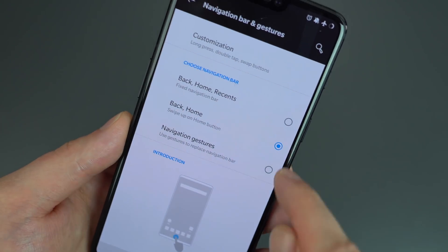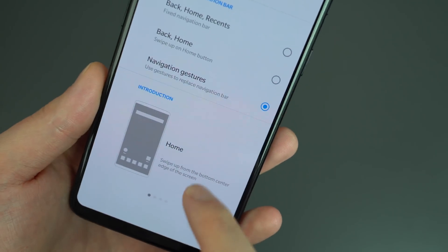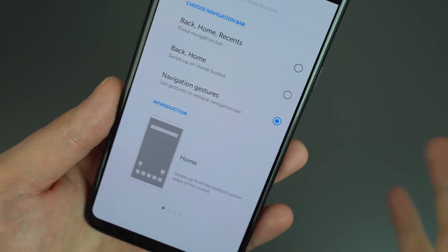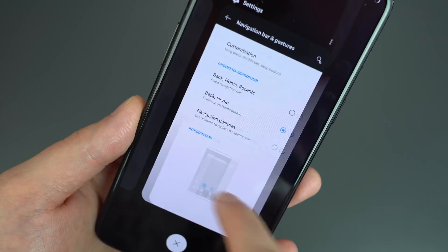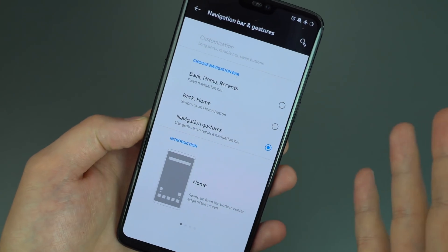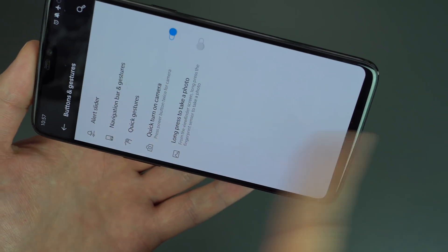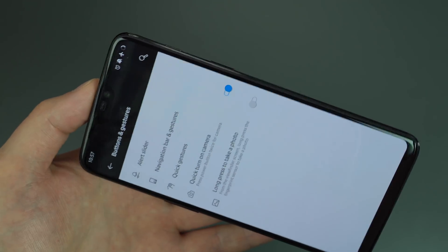Then there's OnePlus's version of gesture navigation at the bottom. Thankfully they have a nice introduction with a few tabs. For home, there are no buttons on the bottom. If you swipe up you go home; swipe up and hold you get your recent apps and can scroll through them. Inside an app or settings menu, swipe quickly on the left or right side to go back. In landscape mode, it works the same way — swipe from the side that isn't the notification bar.